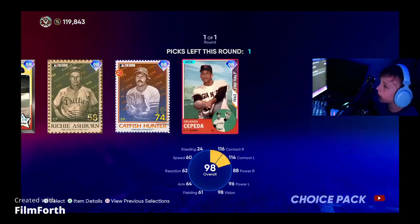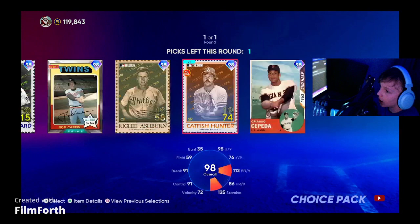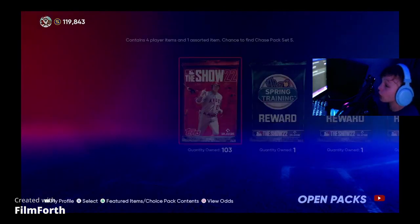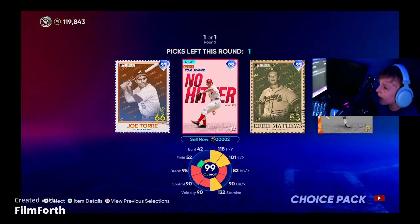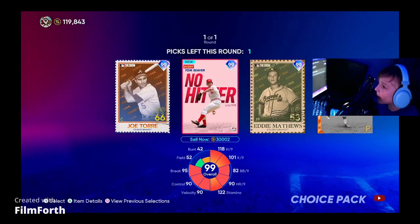We're going to go Juicy Set 1 and get the base round here. I almost have every card. I guess we're going to get Richie Ashburn for the all-time Phillies player. Then we get the base round out of this pack — already have Eddie. Oh no, we get the rare round.